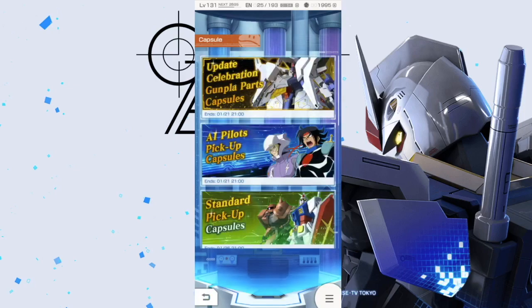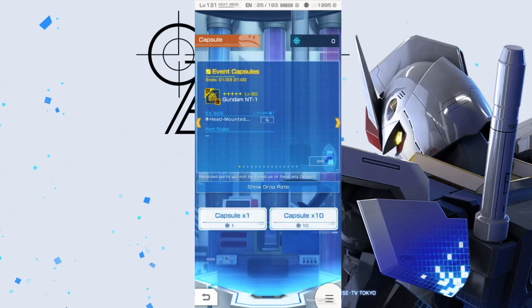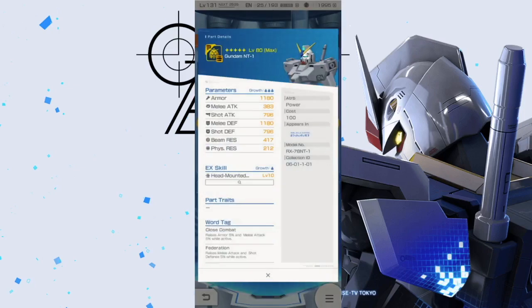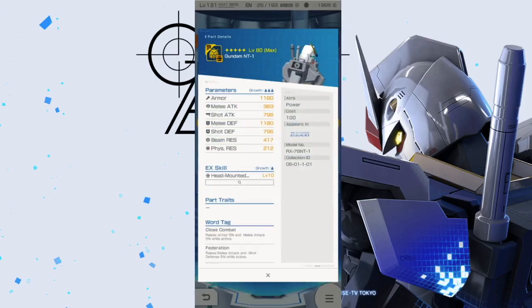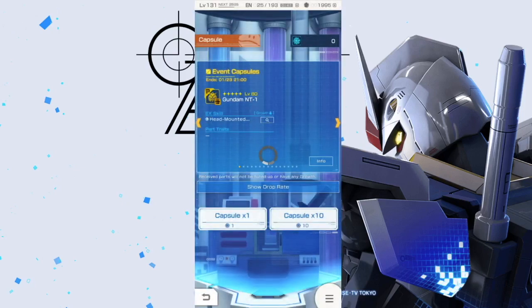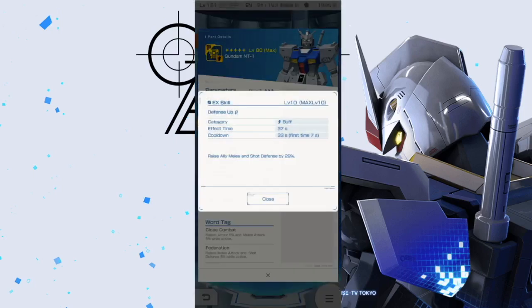Let's take a look at the Alex. Take a look at the head — it's Vulcans, doesn't have much shot attack. Let's take a look at the next part. We got the body — defense up. That's not bad. The buff skill is actually pretty good.